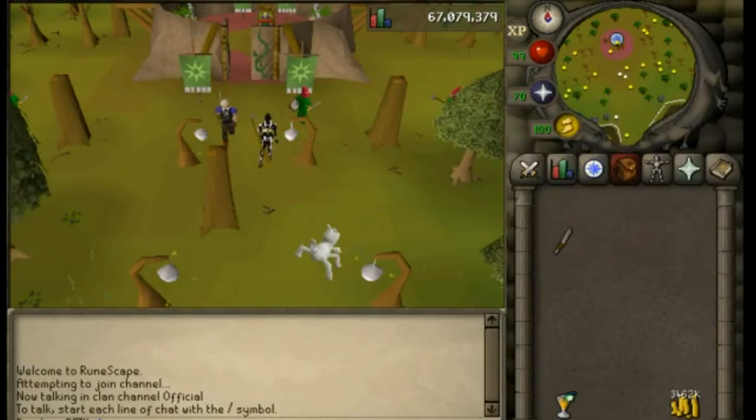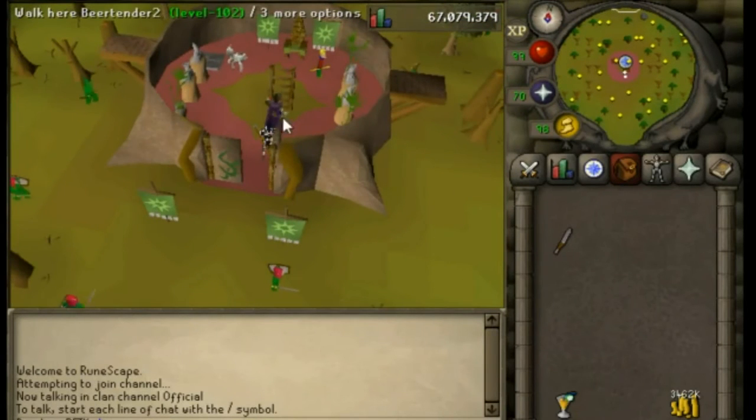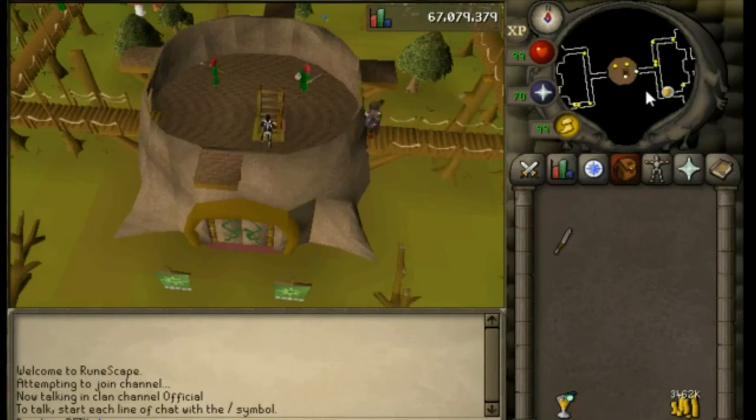For method 2, get yourself to the Gnome Stronghold — we are going to be making Blurberry Specials. Once you're here, climb up the ladder and run directly east.